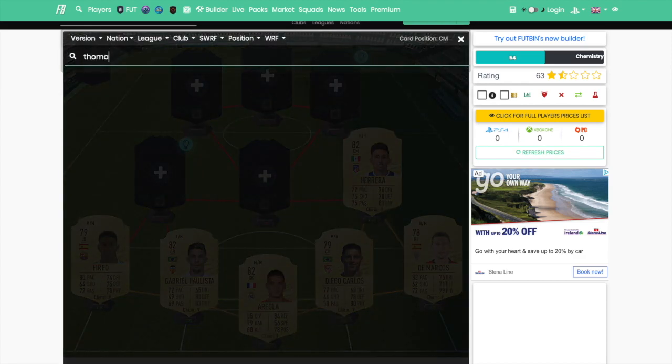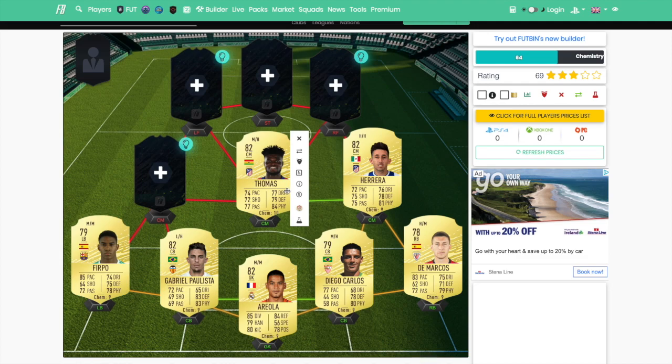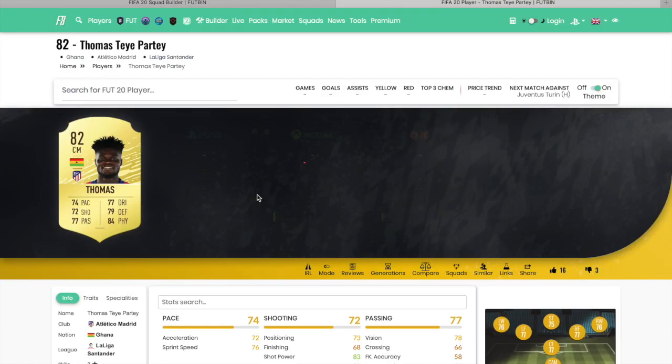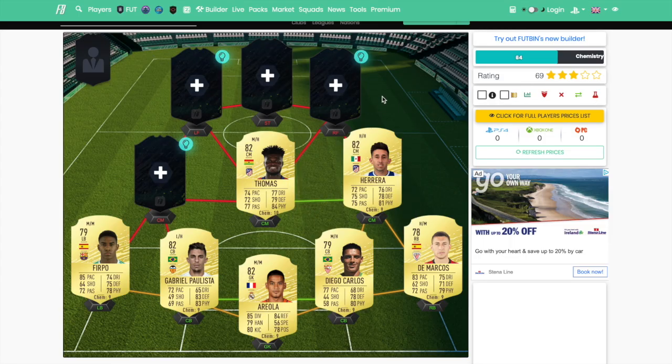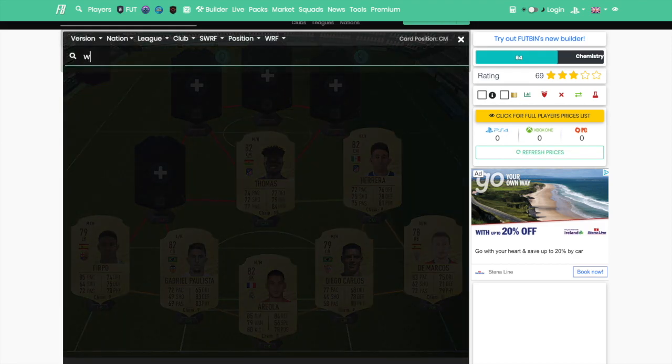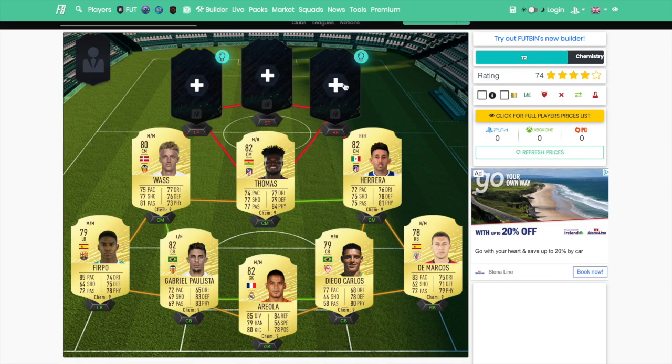We've got Thomas Partey, who I'm going to throw into the middle centre-mid. He's going in the middle mainly because he's a tank-type player — very good in the air, very strong. He is 6'1" so he wins headers. He's got 74 pace, 84 physical being the key stat, and then 79 defending, 77 dribbling, 77 passing, and 72 shooting. His work rates mean he stays back more than he goes forward, which is very important. He probably won't be too expensive — maybe around 10K early on.